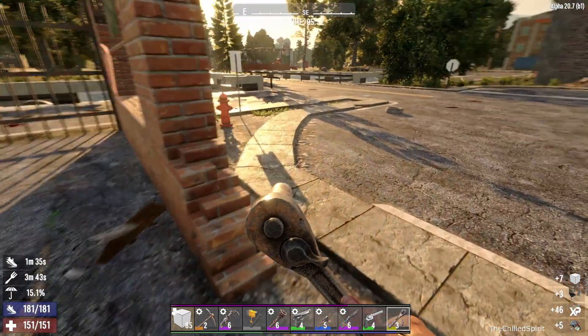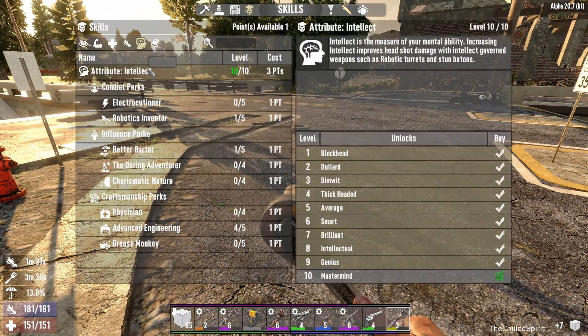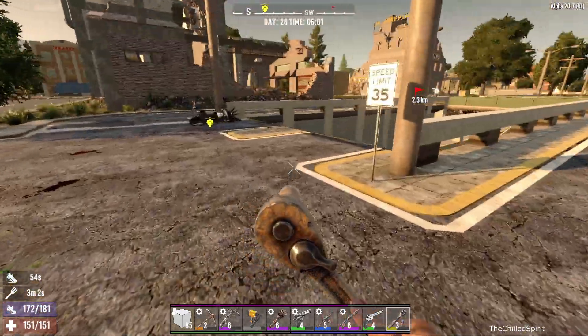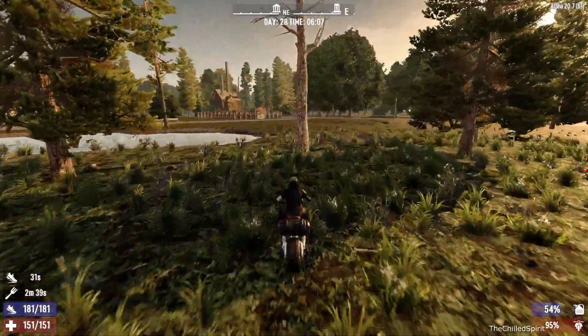Approximately one gives you... I need to upgrade something with salvage so I can get more. Who knows what useful items can be found when tearing things apart — deal 10% more damage, harvest faster, and gain 20% more resources for the wrench or impact driver. Hopefully that helps me a little bit. I don't know if he's bugged out because I died in his tier 5 quest.